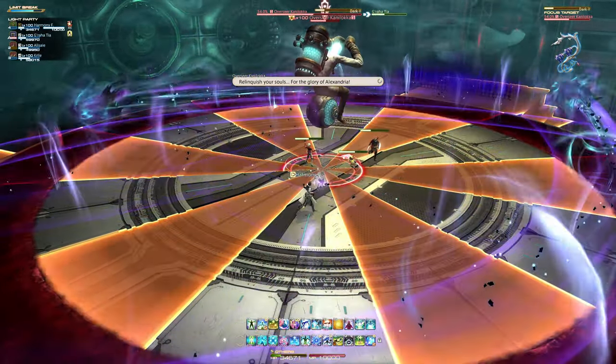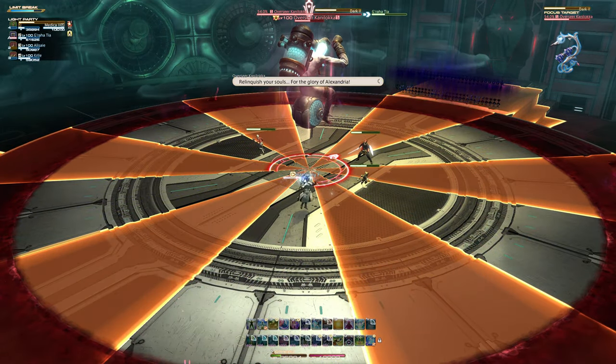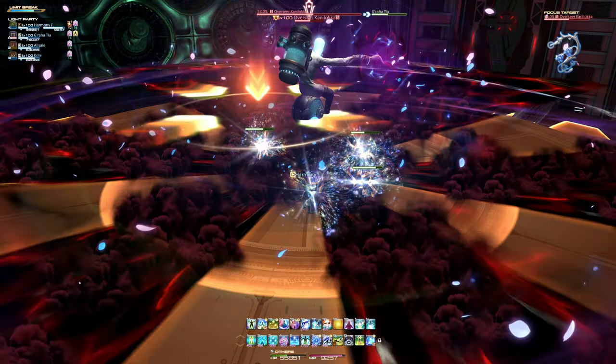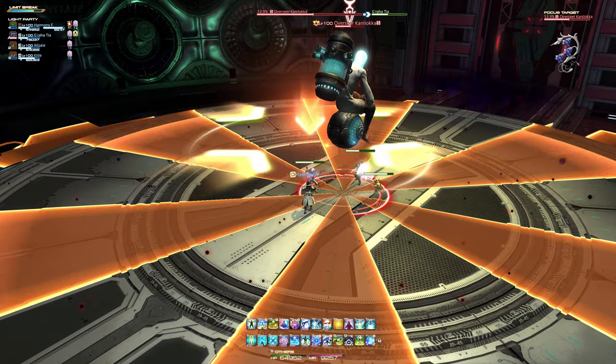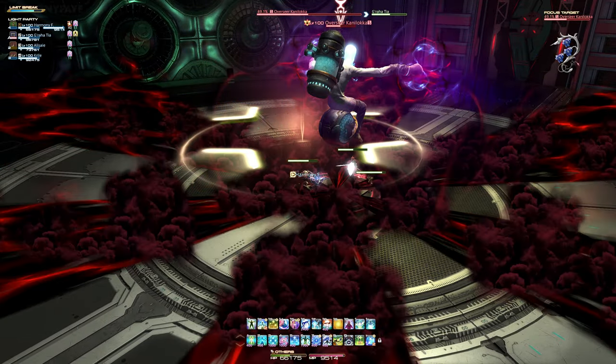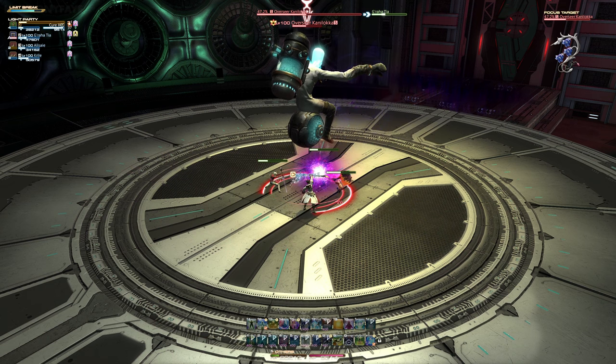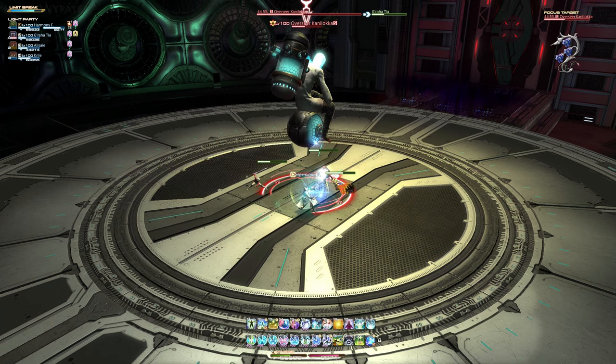The boss should then immediately begin to cast Dark 2. This time, however, one player will also become targeted by Soul Douse. You will need all players to stack and stand together to share the incoming damage while still maneuvering between the cone-shaped area of effects as before. These mechanics will now repeat until the boss is defeated.